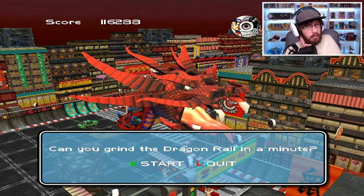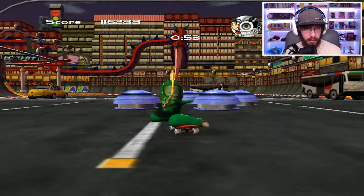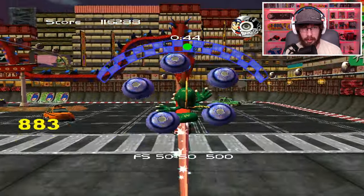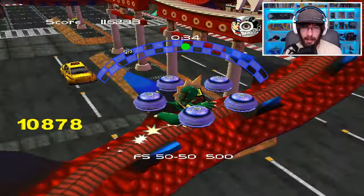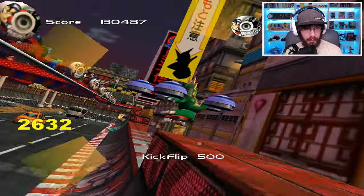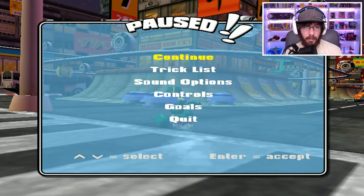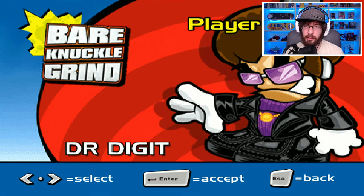It feels like one of those promotional discs you'd get in a kid's meal at McDonald's, only a little better quality. It's not a triple-A title, but it's really not that bad. Yo dude, do you want to take my challenge? Grind the dragon rail — which one is the dragon rail? This has to be it. I need a launch up there. Yes, grind the dragon — grinds straight up at a 90-degree angle! Good job dude, you completed my goal. That was actually more creative than the city hall grind.